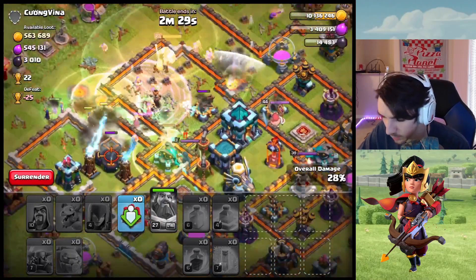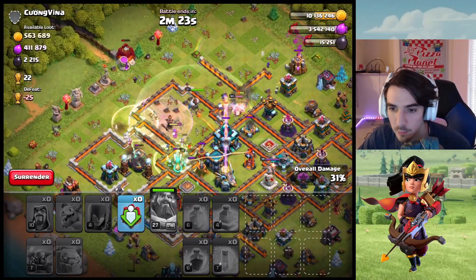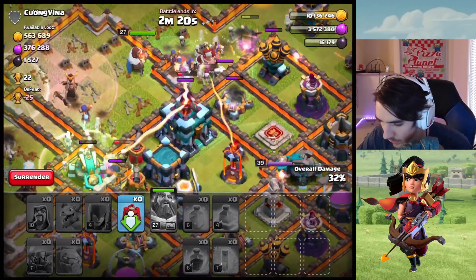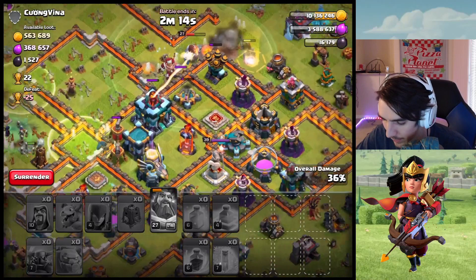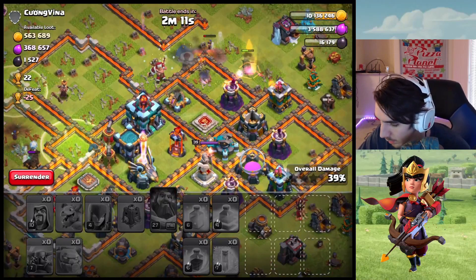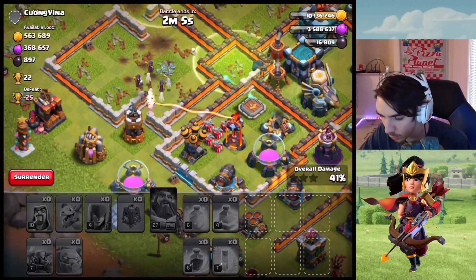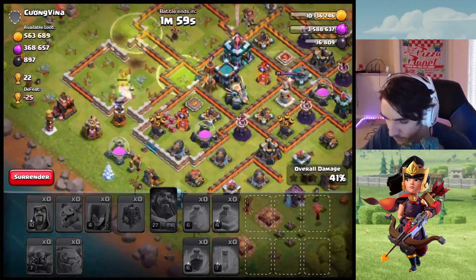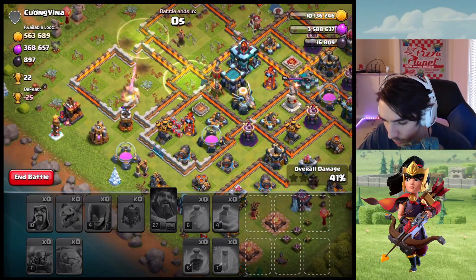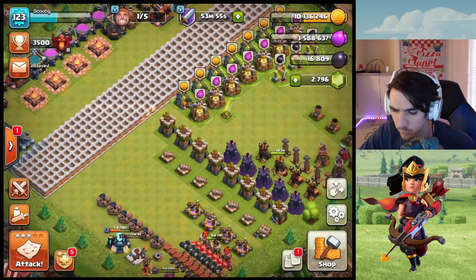The base actually looks pretty decent. Let's pop the Warden's ability right as those things are going to smack down on it. I do have the Siege Barracks giving me extra Pekka and Wizards — that's great. I don't think I'm going to be able to get that Town Hall though; I don't have my RC for this raid, I don't have my Queen because she's being upgraded, and I don't have my King because he's also being upgraded. So we got a little bit of loot, a little bit of dark elixir — kind of a failed raid. Wouldn't be a Clash episode without some type of fail.